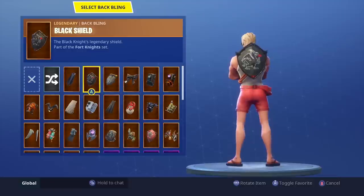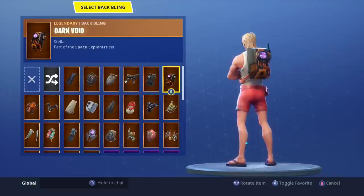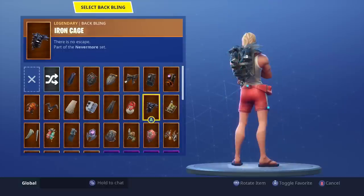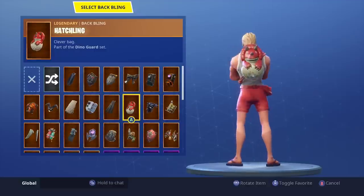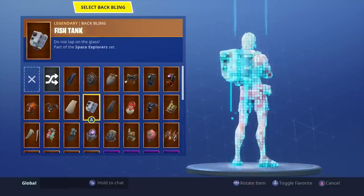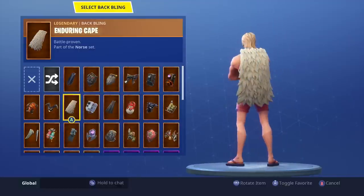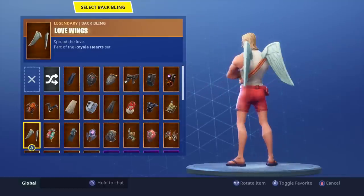Battle Shroud looks good on almost everything. I think the Red Shield is gonna look real nice, but Black Shield I probably wouldn't use. Crested Cape looking all right — no, definitely not. The Iron Cage looks great on everyone. I really love the Hatchling — I would probably actually use this combo, the Hatchling and the Suntan Specialist. I love and hate that name. Enduring Cape — I actually like it with his hair, not feeling the Factor, no Love Wings.